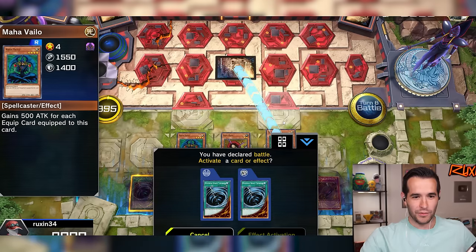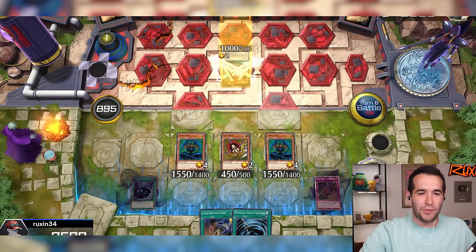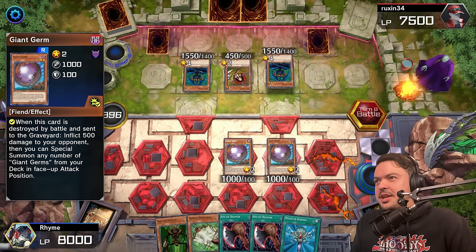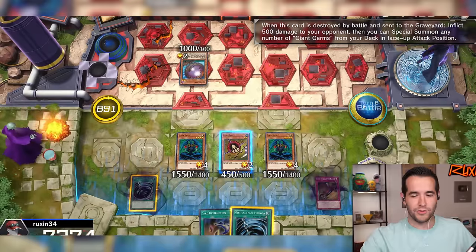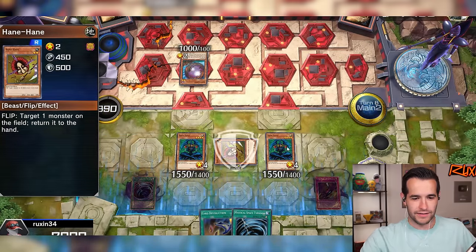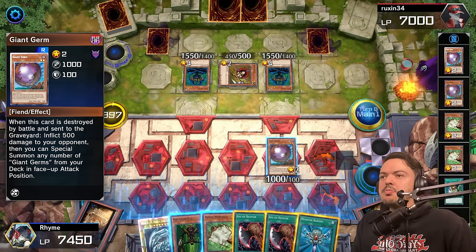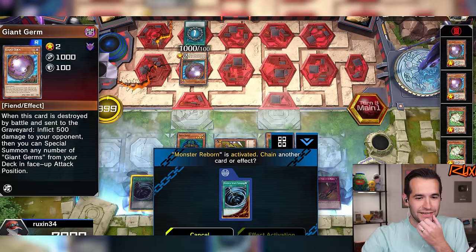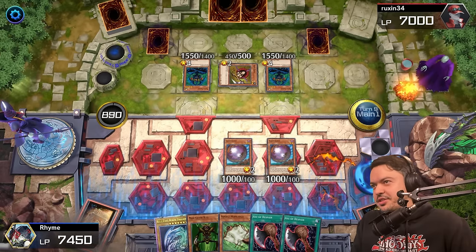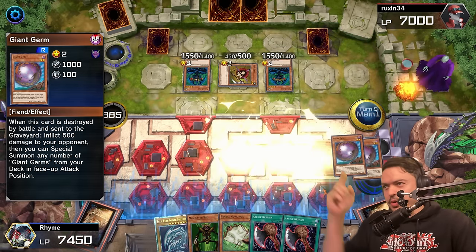Double Maha Vailo is crazy — I wouldn't do that if I were you. You better watch out, it's about to get crazy. I'm going to sneeze my Giant Germs all over you. Is he playing a burn deck? I just needed bodies. You're taking some damage, losing this battle right now. Fortunately I can do this — that's a great card. The question is do I overcommit? It wouldn't be me if I didn't. Monster Reborn — the super rare into the Germ. I might severely regret this if that's a Trap Hole, but I gotta go for the content baby.